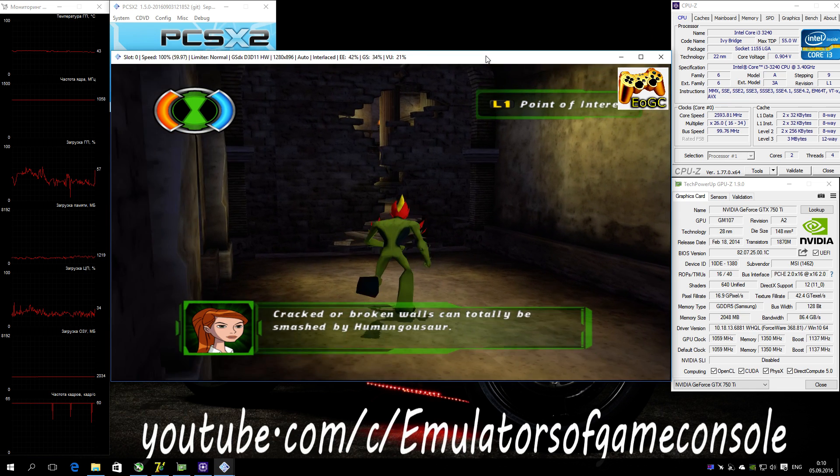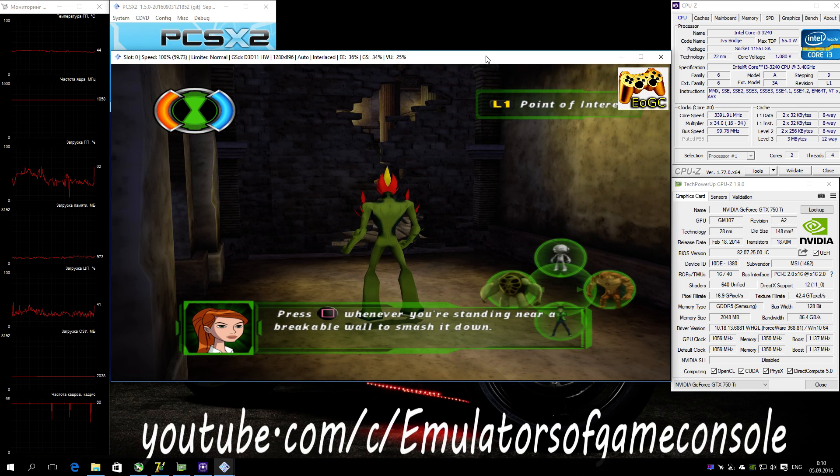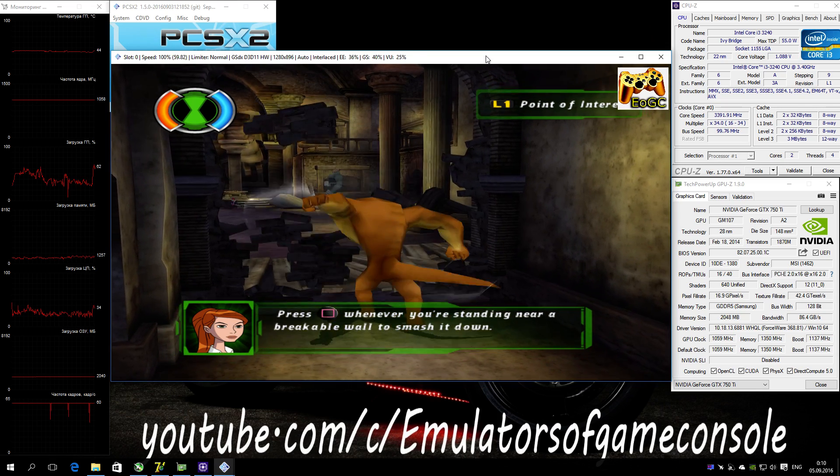Cracked or broken walls can totally be smashed by Humongousaur. Press the square button whenever you're standing near a breakable wall to smash it down.